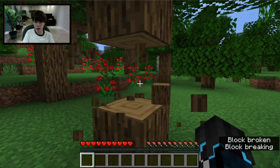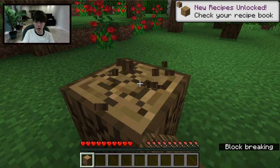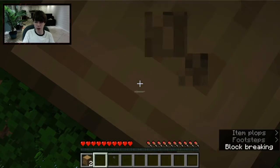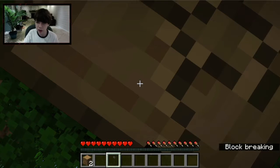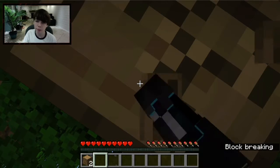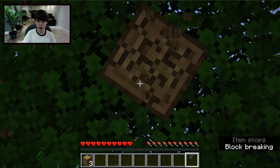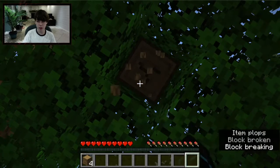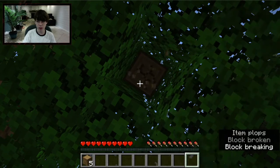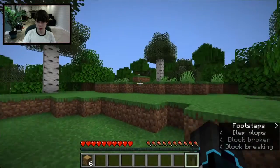You should have the controls down by now — Minecraft tells you them. To chop a tree, just hold left-click until it breaks. There's a little breaking animation. I'll gather about six pieces of wood — that's good.